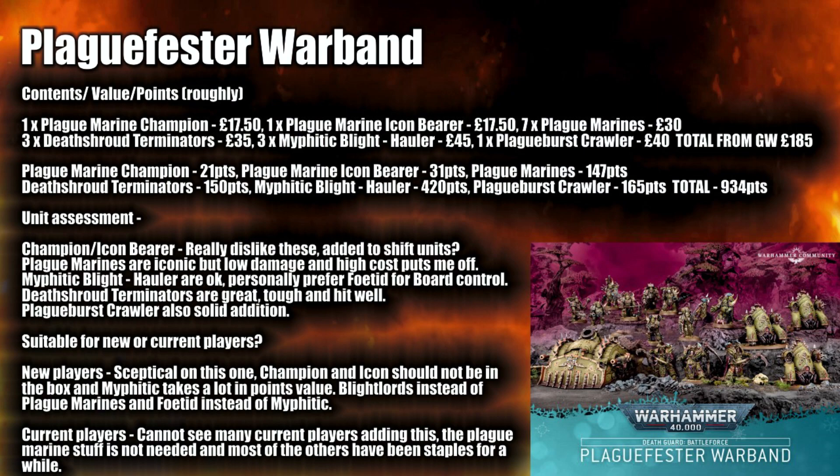Plague Marines feel like they're in a bad place personally, though there are stratagems to make them more useful. Myphitic Blight-haulers are okay, but I prefer Foetid Bloat-drones for board control. Death Shroud Terminators are great — tough and hit absolutely hard — and the Plague Burst Crawler is a solid addition. For new players I'm sceptical: the Champion and Icon shouldn't be in the box, and the Myphitic takes nearly half the points value alone. Blight Lords instead of Plague Marines and a Bloat-drone instead of the Myphitic would have been much better. Overall I think this is the worst box — let me know in the comments if I'm being unfair.